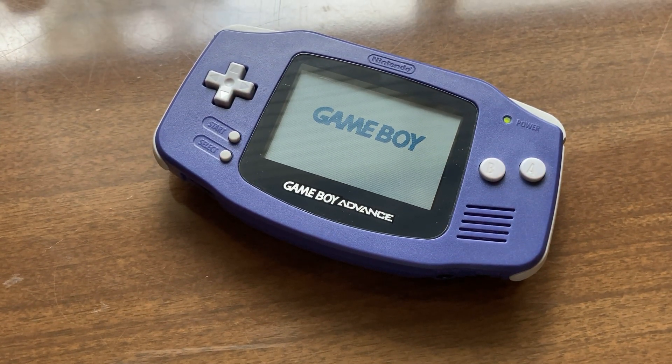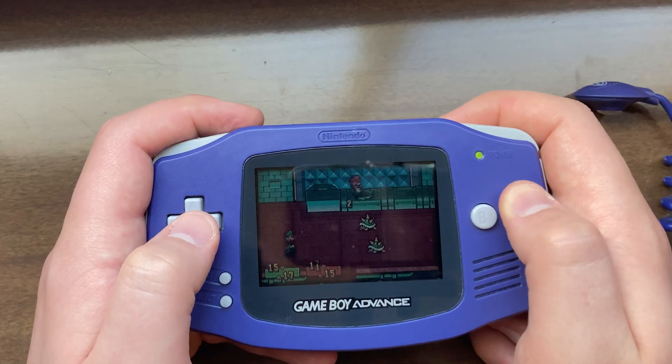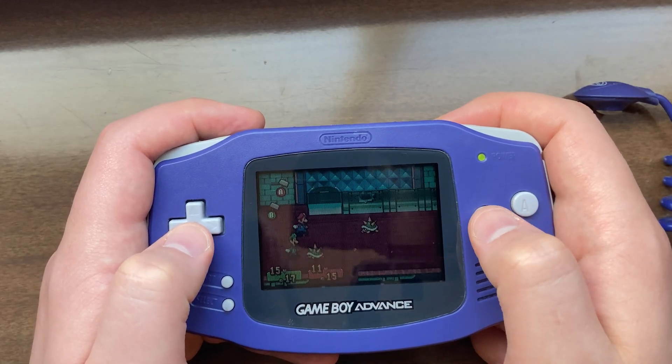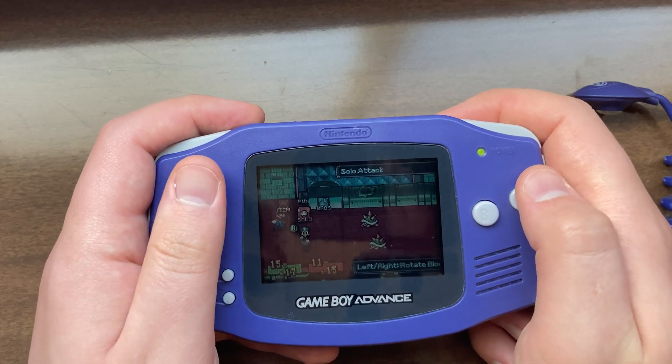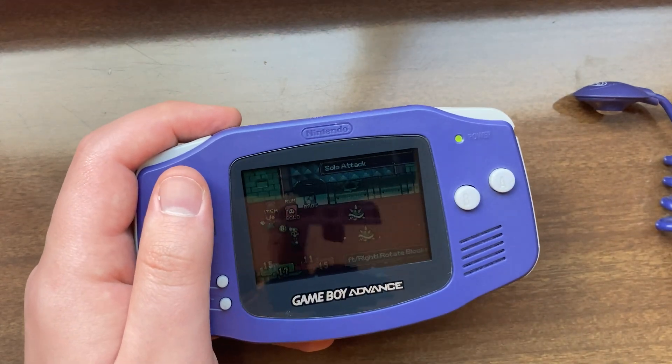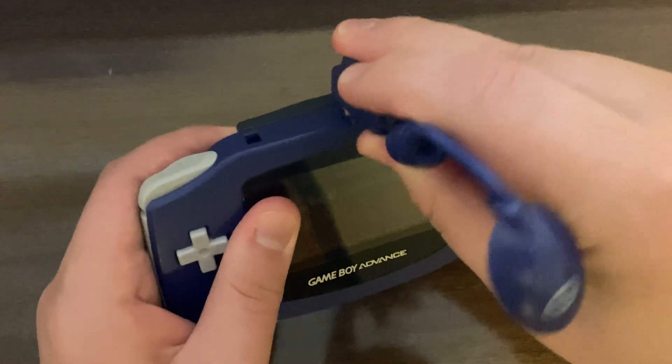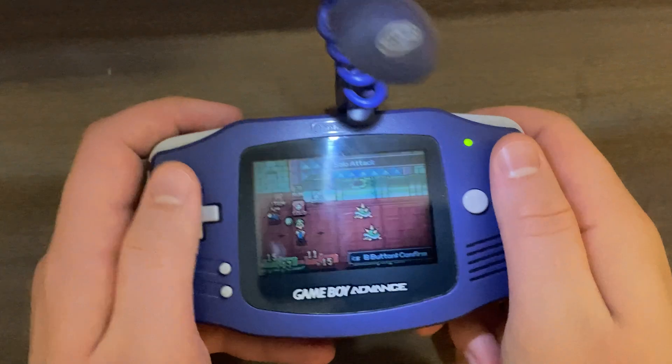Now onto the actual comparison. I'll start with the baseline Game Boy Advance. This screen sucks — the colors are dull, so much so that developers designed their games with bright and oversaturated colors to try to make up for it. Brightness is basically non-existent. You need to be in a very well-lit environment or have one of these little doohickeys if you want any chance of seeing what you're playing.